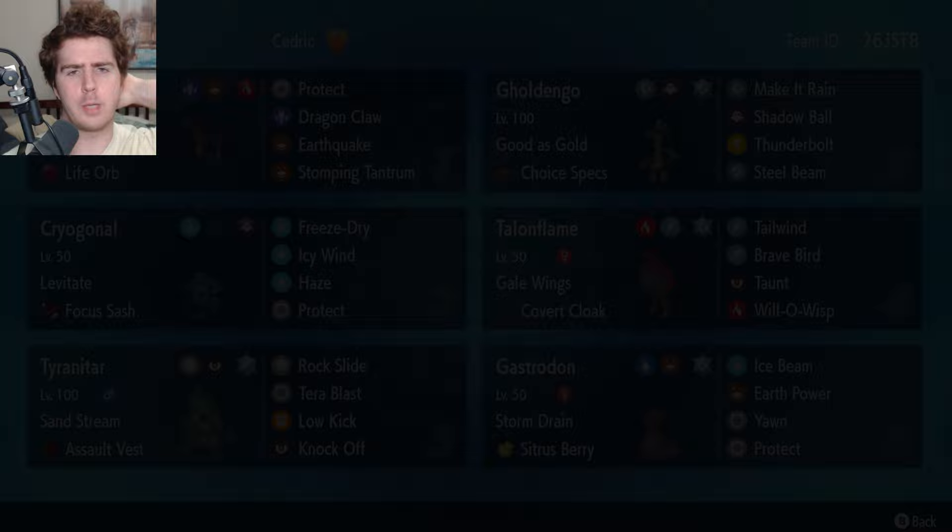Against a Tailwind team with Garchomp, Cryogonal is really solid. Even thinking about the Whimsicott Garchomp team that won the Dortmund Regional Championship — Cryogonal does really well against that pair with its very high special defense, forcing a Terra out of the Garchomp. You Icy Wind and then they go for the Terra and you knock it out with Garchomp and Tailwind for the rest of the battle. Overall, really solid showcase for Cryogonal. I really love the Talonflame, Garchomp, Cryogonal, Tyranitar core — it's been serving really well in these battles.